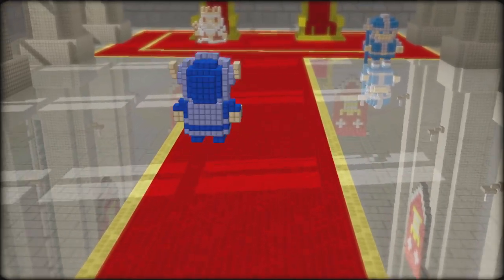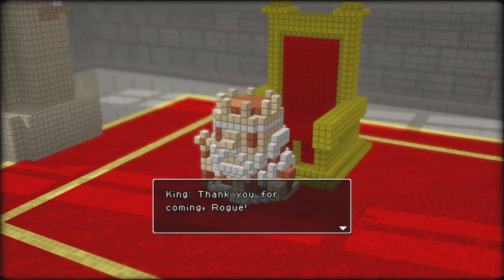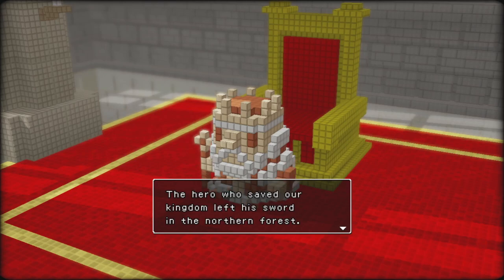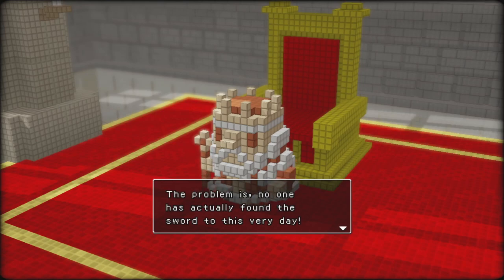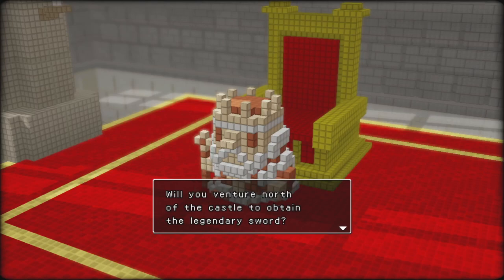Look at my little wiggle walk. Thank you for coming, Rogue. Our kingdom is in great peril once again. That is why I need your help, descendant of the legendary hero. Me? I didn't know that — must be an estranged child. The hero who saved our kingdom left a sword in the northern forest. I believe you are the one who can pull the sword from its stone. If so, you're destined to save our kingdom. The problem is, no one has actually found the sword to this very day.